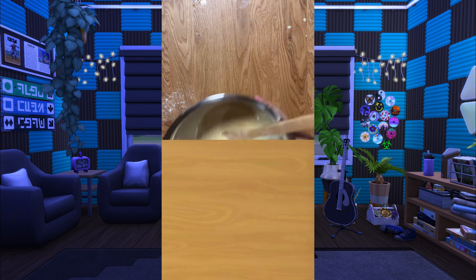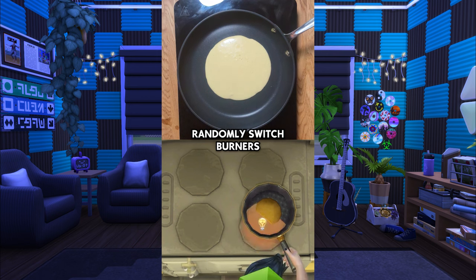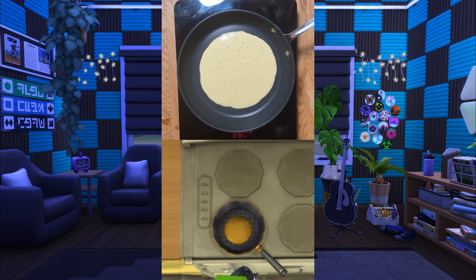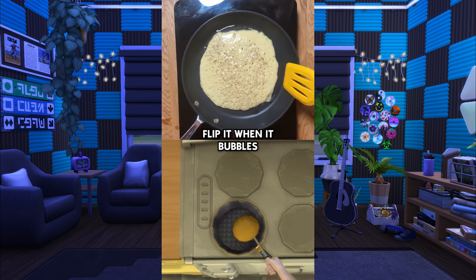Now let's cook. Pour a healthy sized pancake onto a nonstick pan. I'm not going to randomly switch burners because I only have one. Some oil and pepper. Don't worry about the separation. Flip it when it bubbles.